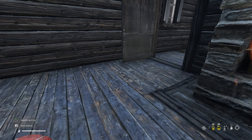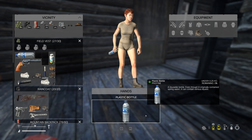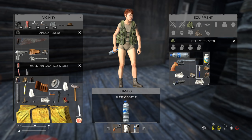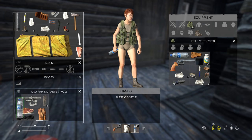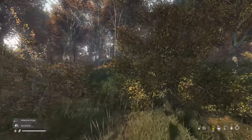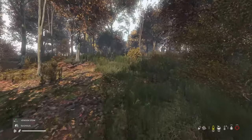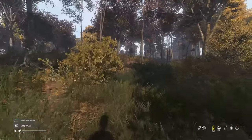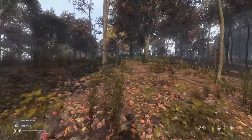We didn't die again — close one. Last bit of water. Let's grab the vest and go for a jog. Grab some meat and take the water bottle and the magnum. I've left all my loot in a log cabin — the last log cabin on the road north I came over. If I die before I get back, that's where my loot is.